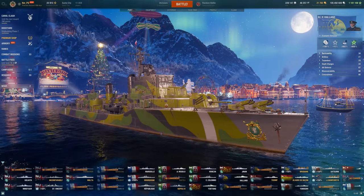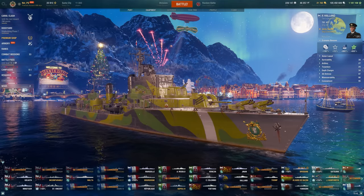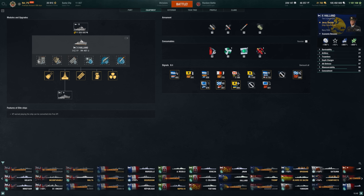As for the build, we're going a full torpedo build — all in, no gunboat here. Although it does have pretty decent gun power even with zero skills specced into the guns. Holland is definitely one of my favorites and remains so even after taking a little break and playing some other ships.